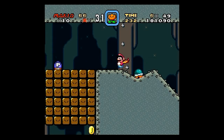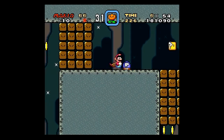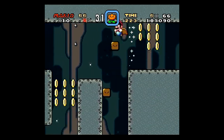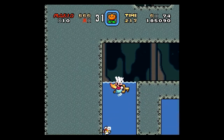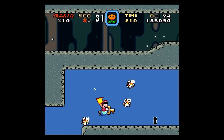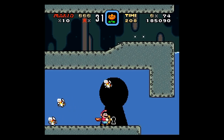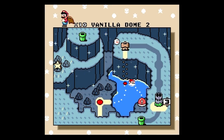Now that we're here, just take the P-switch, go through this coin wall, activate it, and go into this hole. This is where you'll find the key and the keyhole. Now all you have to do is maneuver yourself between the Cheep Cheeps with the slightly faster but more annoying swimming controls. With that we've unlocked the Red Switch Palace.